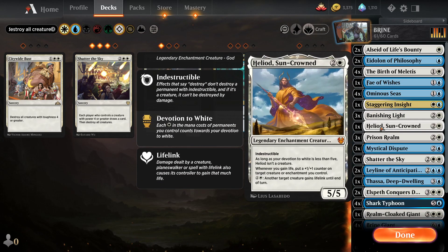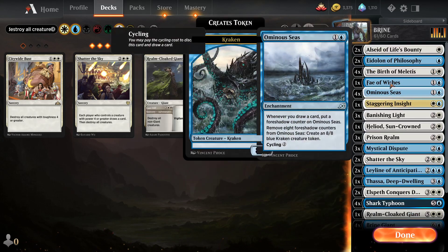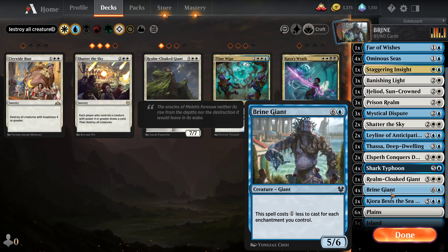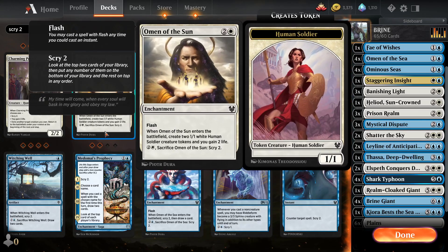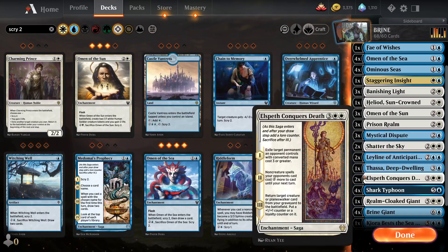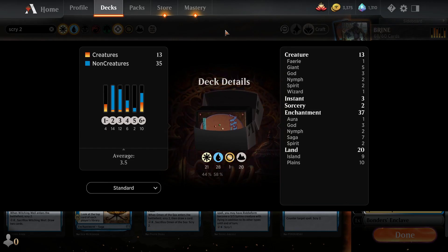Moment of the Sun can go. Heliod's kind of useless honestly. Staggering Insight can probably go — though we don't have much card draw, that's sort of a problem. What's there to flicker? Nothing. So one obvious thing is scry — Omen of the Sea could be really good here. Let's do some Omens, and some Shark Typhoons too. We'll put two Thasas. Maybe drop a Prison Realm. We have 68 cards and we need more lands — we've only got 20.